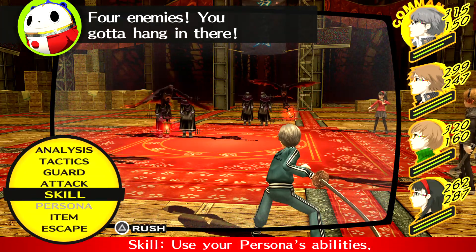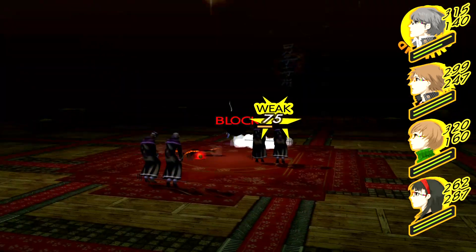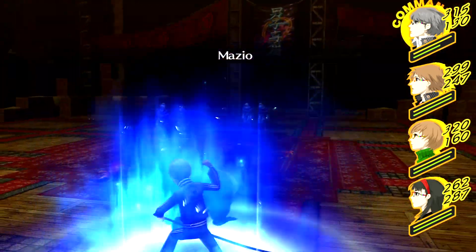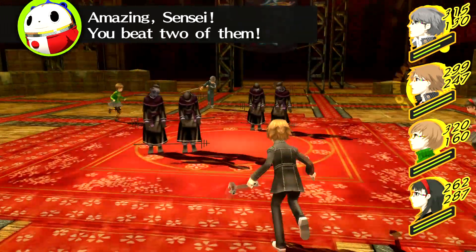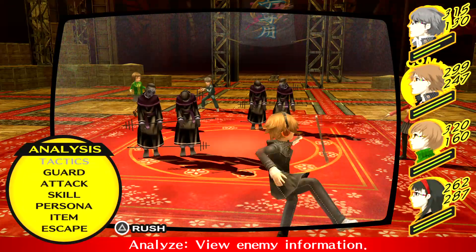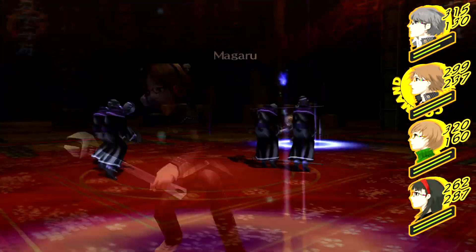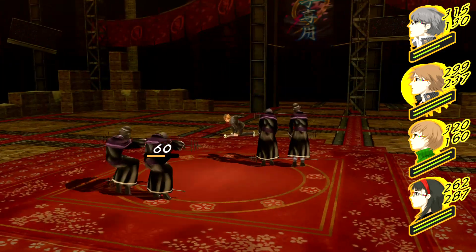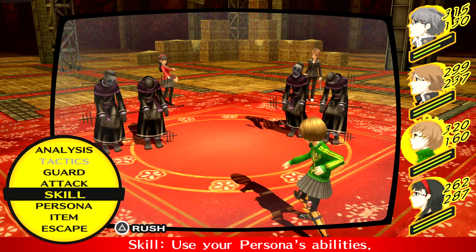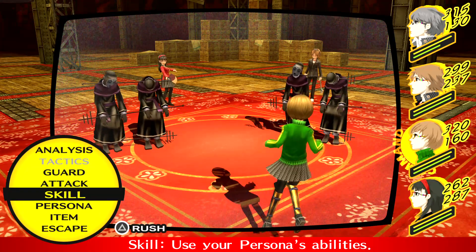Four enemies, gotta hang in there. Persona — yeah yeah yeah. One is down — wonderful, Sensei! Amazing, Sensei — you beat two of them. It's weak to fire. Two enemies — charge through them, throw down. One second please, someone else's turn. I do have to do something when that alarm goes off.